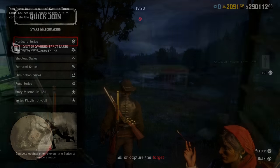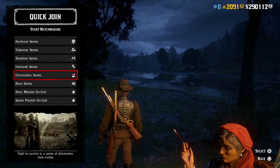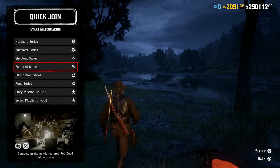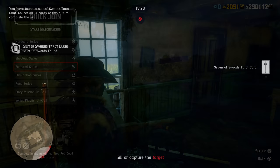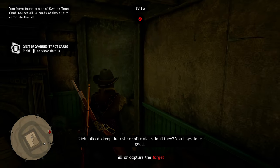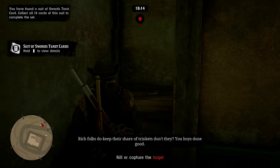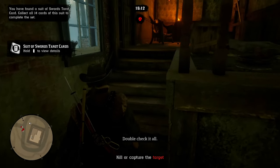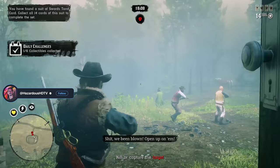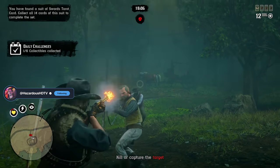Jumping in to other things going on — at the quick join menu we have double money and double XP on the featured series PvP playlist this week. There is no double gold, but just like last week you can get double money and double XP. These game modes last around nine minutes long so you get a decent amount of money and XP, but what makes quick join double-double weeks really special is when we get double gold, and we just don't have that this week.